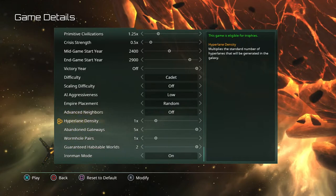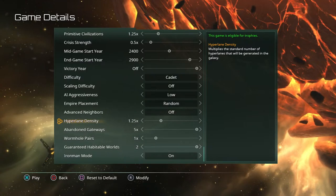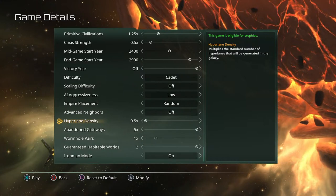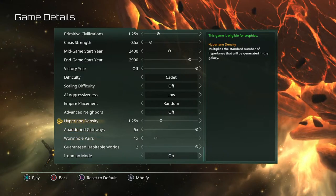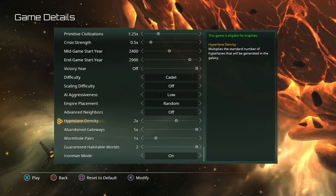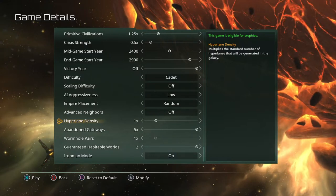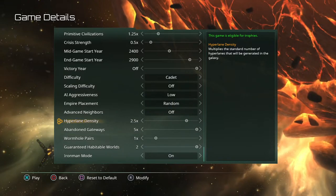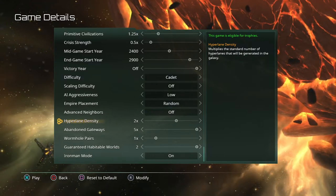Let's go over hyperlane density first — I always turn it up for my first few games. Lower hyperlane density can be good because there are more bottlenecks for enemies trying to fly into your empire, but it's harder for you to reach distant parts of the galaxy before you unlock gateways and wormholes. If you turn it up higher, it's easier to access anywhere in the galaxy but also easier for enemies to access you. Starting out I'd recommend turning it up so you can get around the galaxy faster and get a better feel for the game.